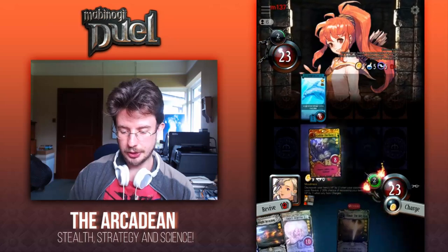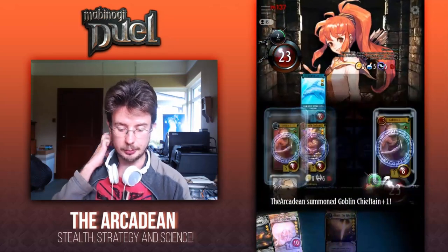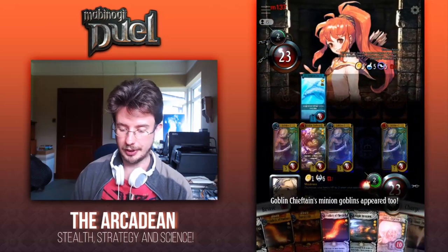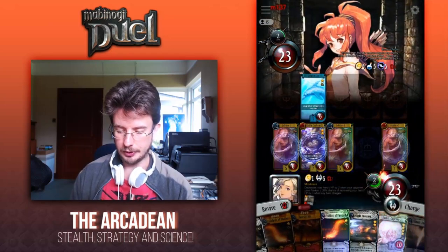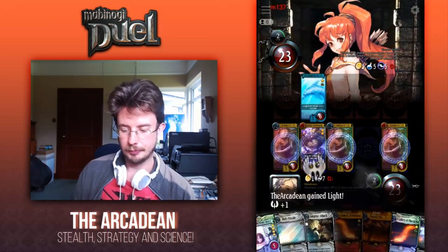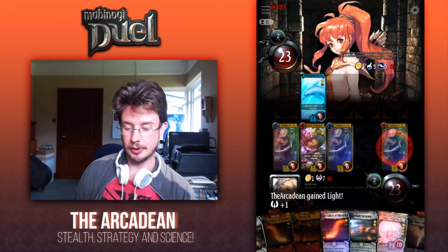I'm going to play Goblin Chieftain in front of the Dolphin. That way we're guaranteed of being able to kill the Dolphin, because two of the Goblins that were summoned only had five attack value, so that wouldn't have been very useful. We'll charge up. She has a decent number of resources, so it'll be interesting to see what comes next.